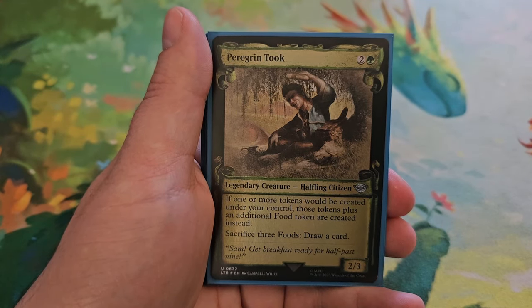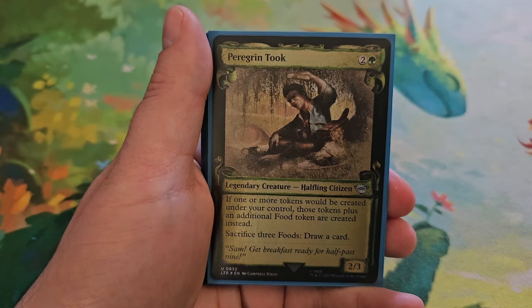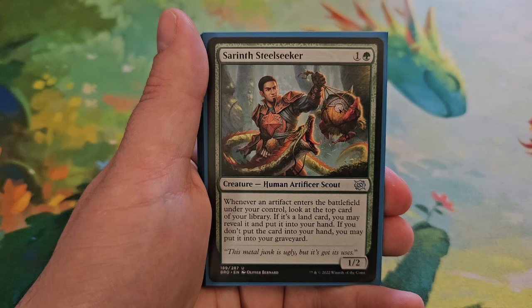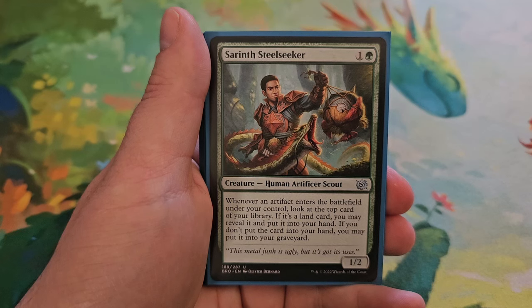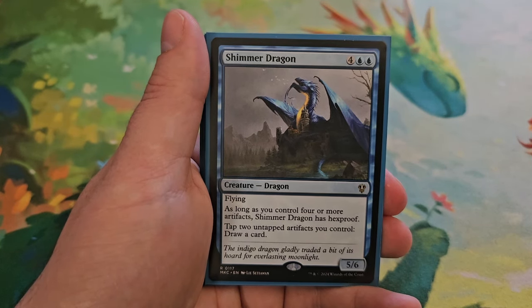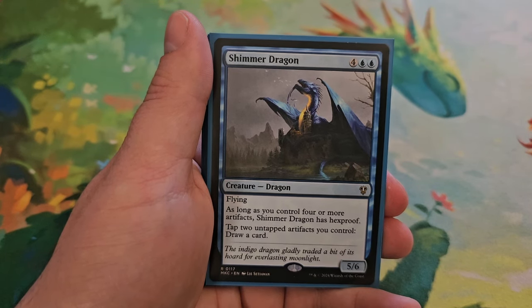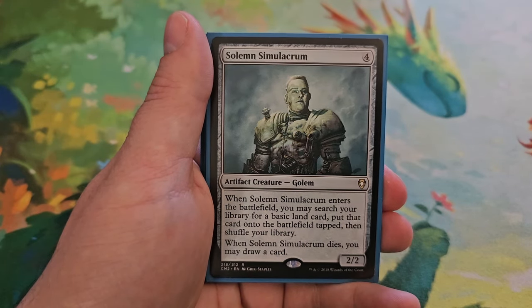As Doctor's Companion: Peregrine Took for two and a green — a 2/3. If one or more tokens would be created under your control, those tokens plus an additional food token are created instead, and you can sacrifice three foods to draw a card. Sarinth Steel Seeker for one and a green — a 1/2. Whenever an artifact enters the battlefield under your control, you look at the top card of your library; if it's a land card you may put that card into your hand. If you don't, you may put it into your graveyard. Shimmer Dragon for four and two blue — a 5/6 with flying. As long as you control four or more artifacts, Shimmer Dragon has hexproof, and you can tap two untapped artifacts you control to draw a card.